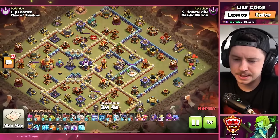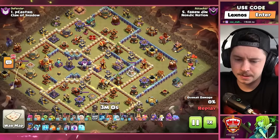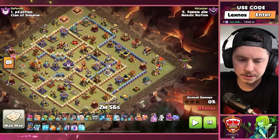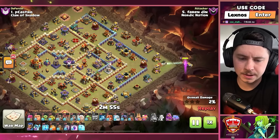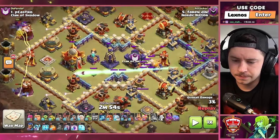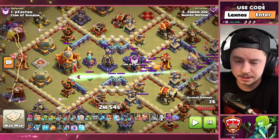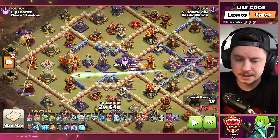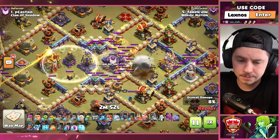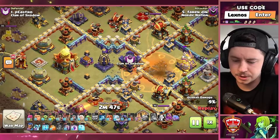Let's take a look at that giant arrow again — the giant arrow actually missed... wait, did he not drop the queen perfectly? She's like perfectly on the right. No, it definitely hit the monolith — it hits the CC, it hits the monolith, it hits the town hall. Then he has zaps for the inferno tower, he just didn't bring enough zaps or dropped an extra one on the inferno tower.